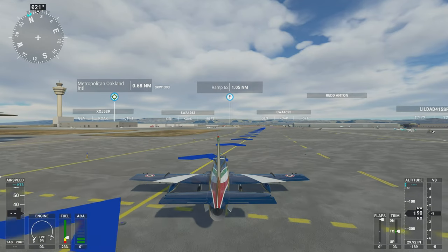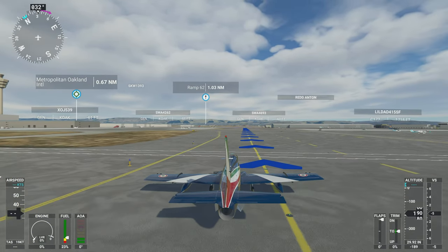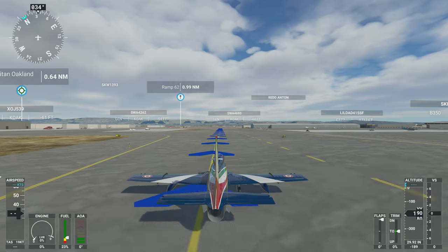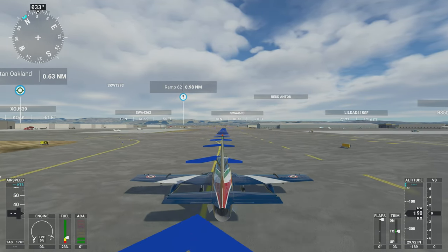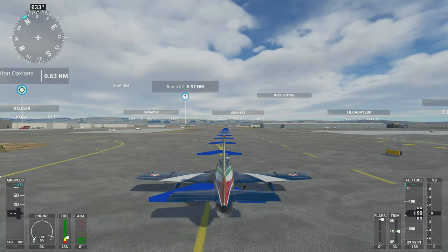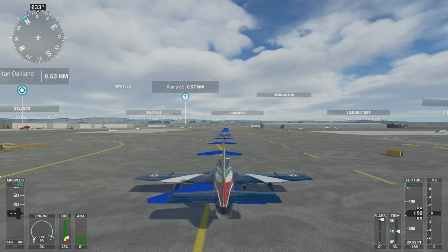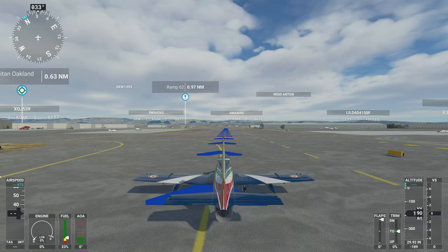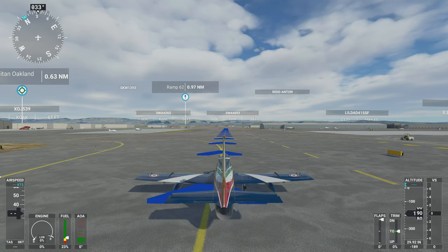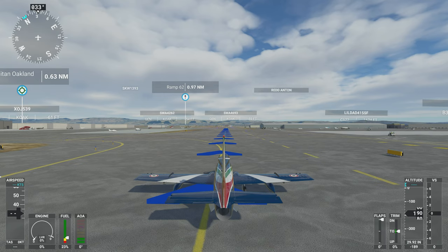It's amazing — this is surprisingly similar to the jet in GTA. That tells me either they did a really good job simulating the jet in GTA, or they didn't do a very good job simulating this one and it's nerfed. I suspect it's much more likely to be the first one, because I know this plane's been in development for a long time and people wouldn't have gone along with it if it wasn't accurate. I think the GTA jet is probably just a well-done simulation — even the maneuvering on the ground feels the same.